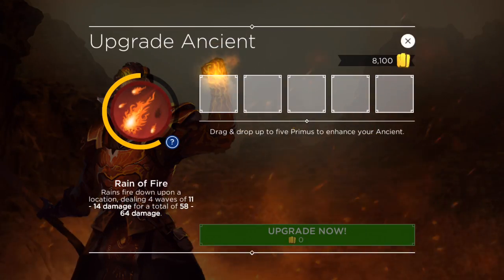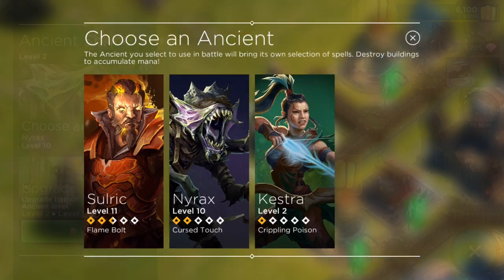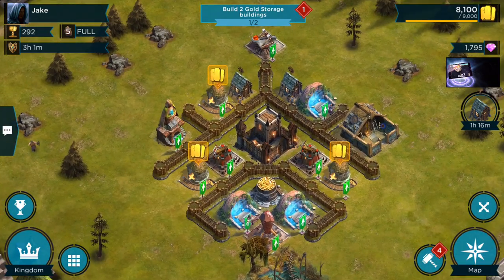This is the way you upgrade sort of your heroes in this game, so you're going to want to look for that and look for ways to get new ancients. Obviously you can pay to get them, or you can get those chests.